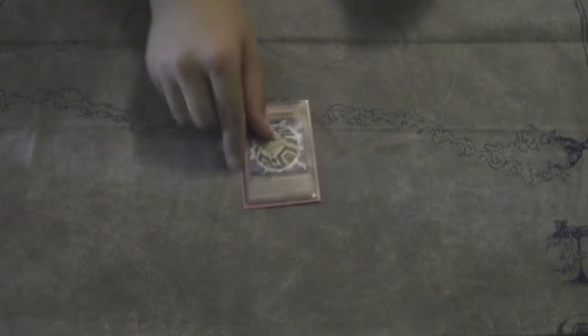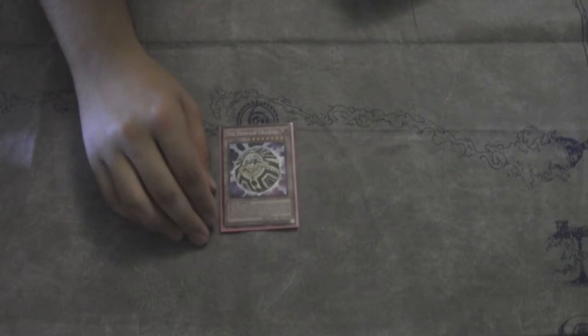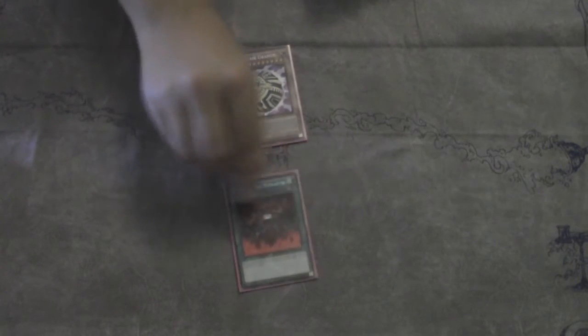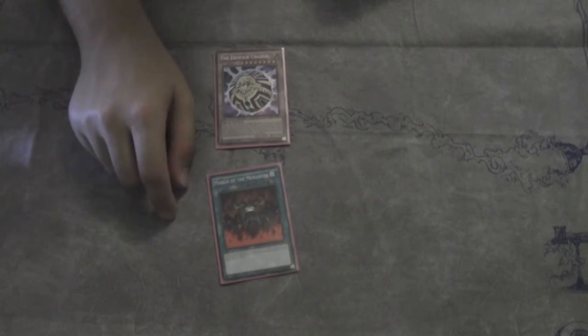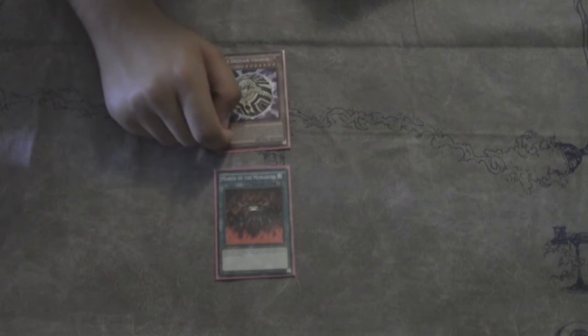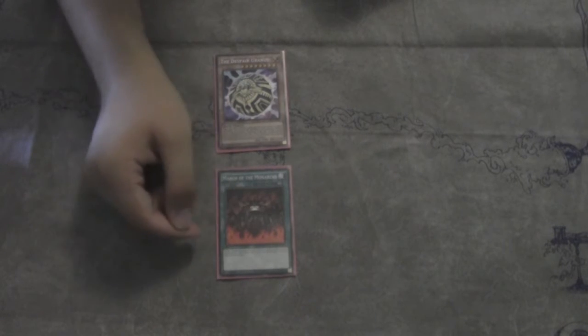Uranus Monarchs is a deck that basically aims to summon this guy. What Uranus does, if you're not familiar with it, is your opponent either selects Continuous Trap or Continuous Spell when you summon it. Then you get to set a card of that type from your deck. So if your opponent selects Spell — which they probably should — you get March of the Monarchs. Uranus gets plus 300 attack for all of your face-up Spell and Trap cards, so now we have a 3200 monster that cannot be targeted or destroyed by card effects.